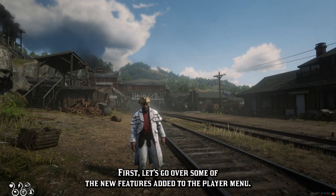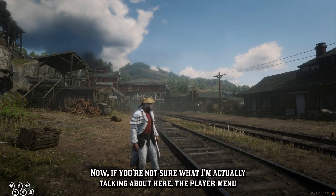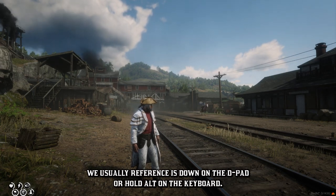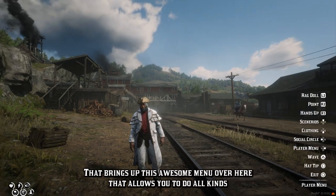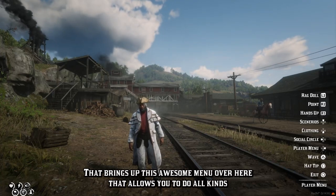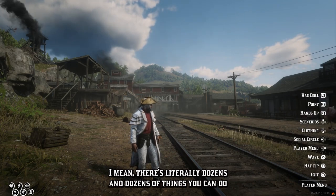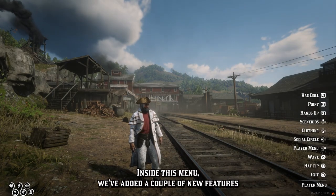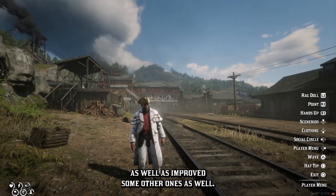First, let's go over some of the new features added to the player menu. If you're not sure what I'm talking about, the player menu we usually reference is down on the D-pad or hold alt on the keyboard. That brings up this awesome menu that allows you to do all kinds of stuff — there's literally dozens and dozens of things you can do inside this menu. We've added a couple of new features as well as improved some others.